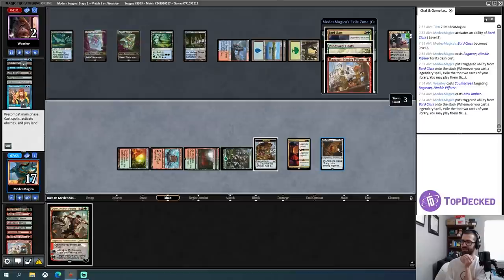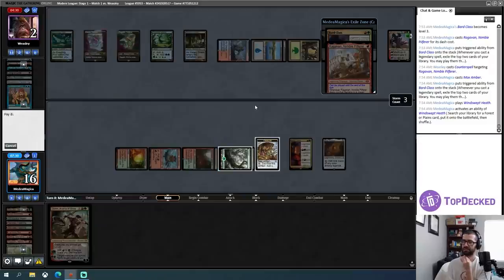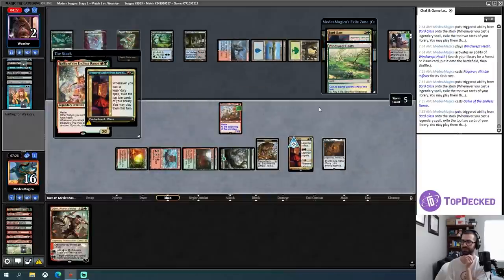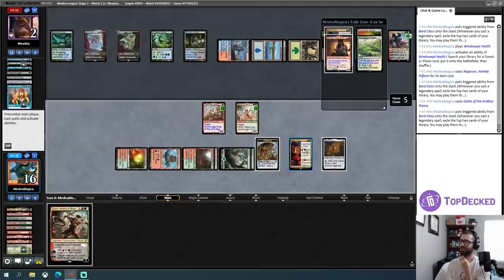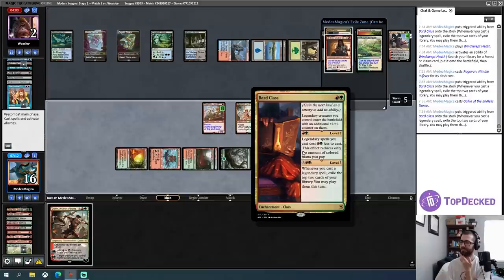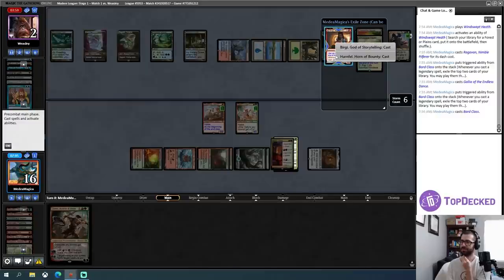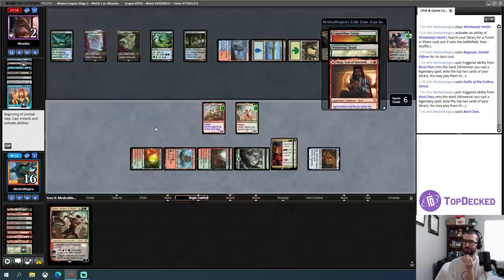Do I want to dash Ragavan again or just cast it for free? I think I want to dash it. Fetch — that'll be a forest. Go ahead and pay that. My opponent has zero cards in hand. Oh okay — so they are dead. I'm doing my thing though. I came here to combo — don't concede, let me do this. I can play a new Bard Class and then cast Bergy for free. Confirming — not legendary, not legendary. Bard Class — oh, it doesn't do the other thing until the second level. Oops. Alright, I guess I'm killing my opponent anyway.